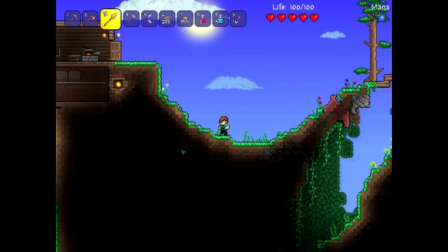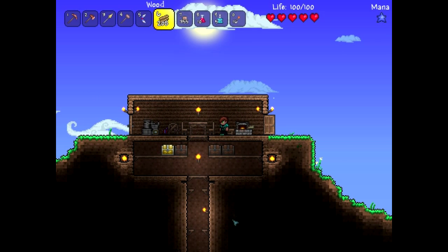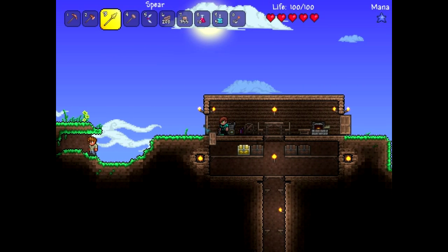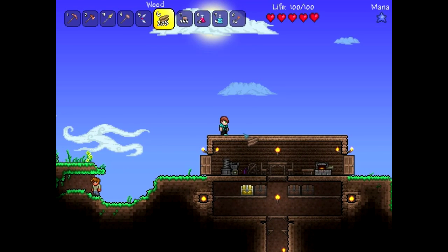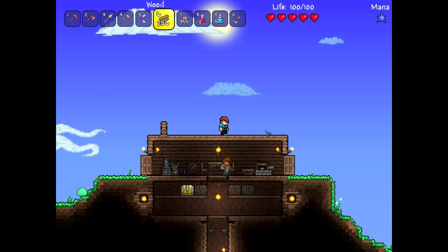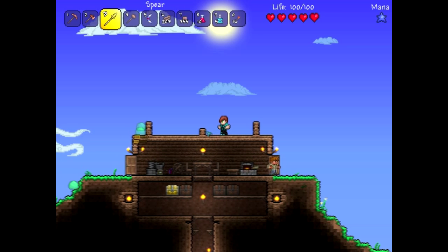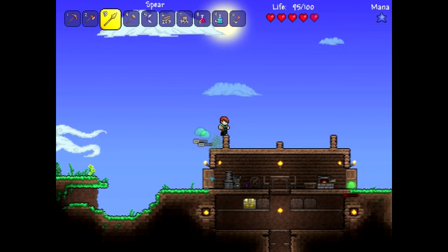Maybe I should start building more houses so the NPCs can move in. What I'm thinking is making them one on each side and going upwards — that way when I'm going down in the elevator they won't be in the way. I want them to be a different size. Damn slimes, they get so annoying.